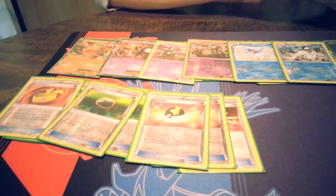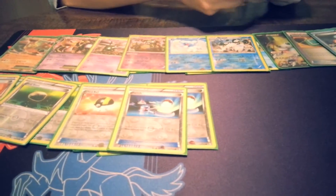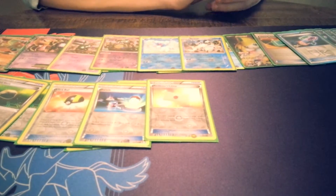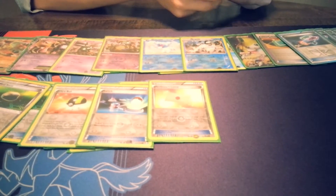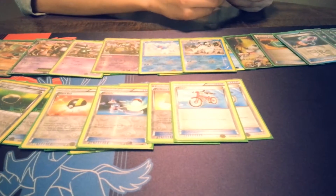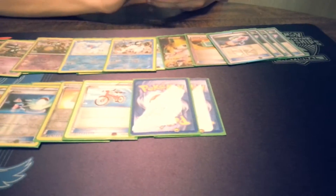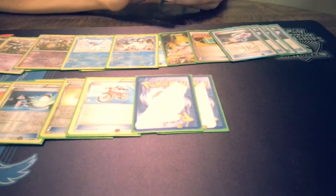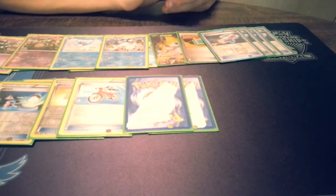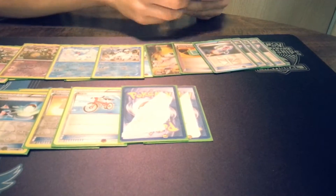3 Ultra Balls to search stuff out, 2 Switch just in case you need them, 1 Professor's Letter because we're running basic energies for the most part, then 2 Bikes for some draw power, and 2 Random Receivers to search out supporters — excuse the ghetto proxies, I'll be buying those at Regionals on the 18th. That's it for the item lineup.